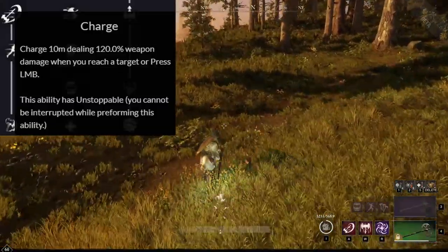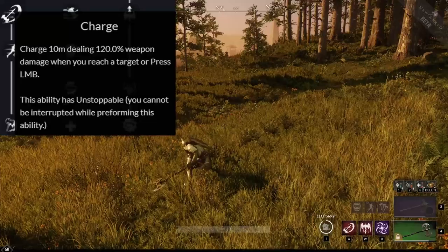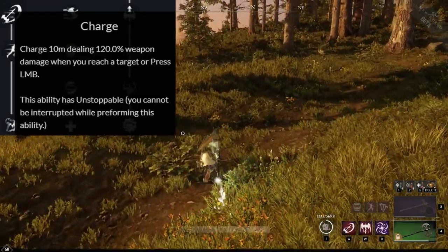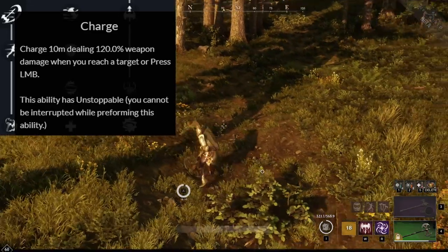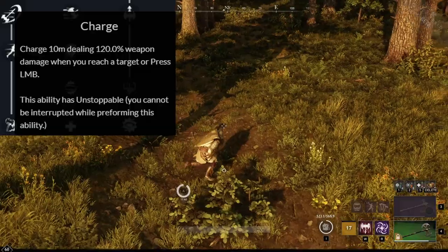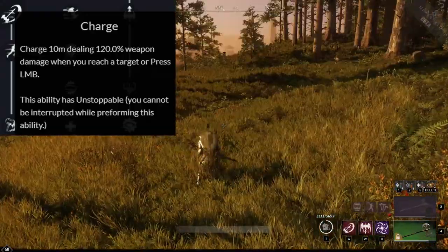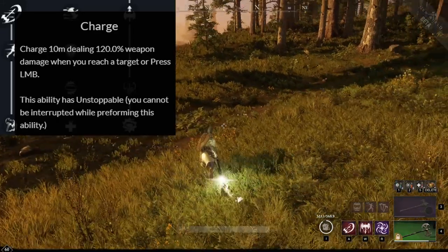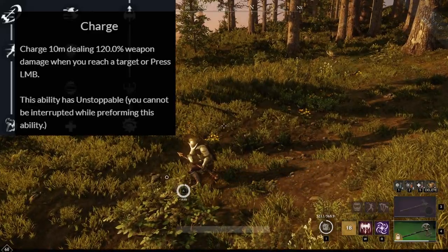The second ability is Charge. This allows you to charge 10 meters dealing 120% weapon damage when you reach the target or press left mouse button. However, the final attack here has a bit of an upswing to it, which can make it very hard to confirm depending on what angle the enemy is towards you. I would highly recommend getting the max perk of this ability, Unpredictable Strike, which turns this last strike into a higher damaging one that is also a wider swing and much easier to confirm.